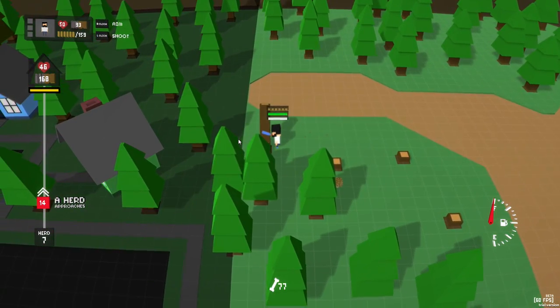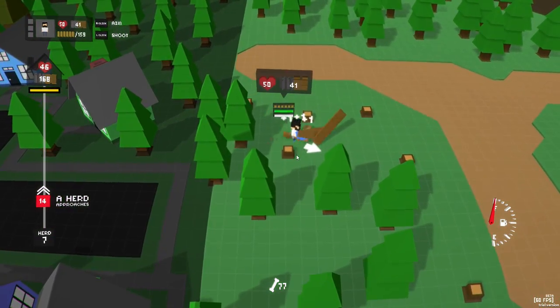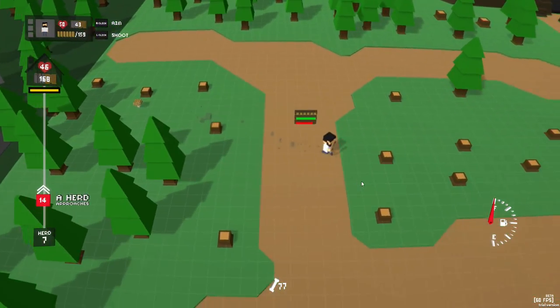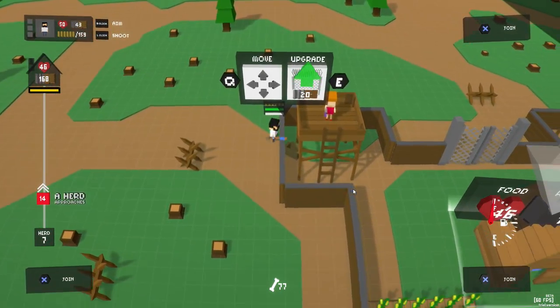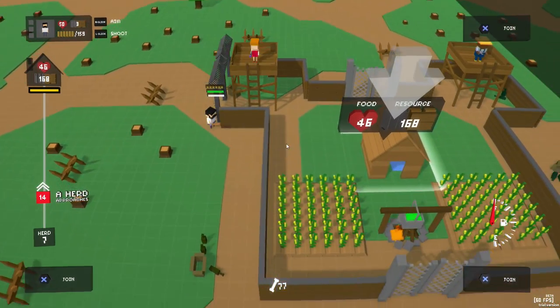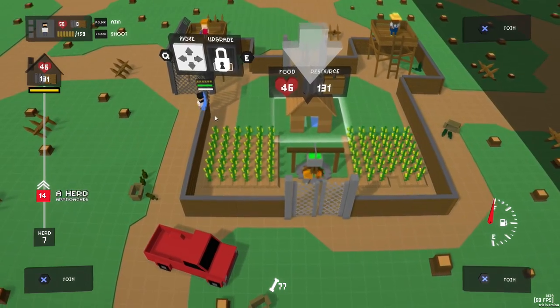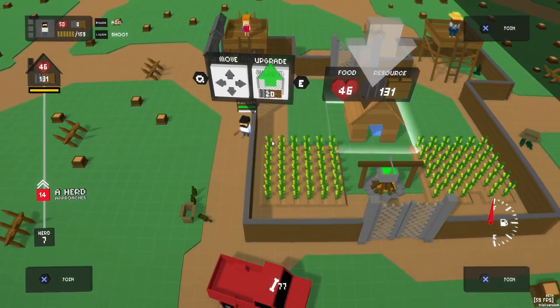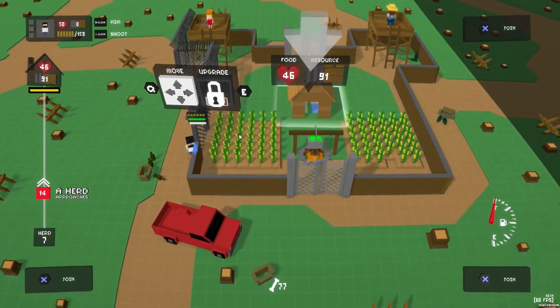I've gotten back to about the same point I was at before, although I think I might have had my wall slightly more upgraded in the last one. We have quite a bit of wood now, so we can actually go through and upgrade these — the chain link fence is what we're moving up to now. We have two of the little townspeople here that we've managed to rescue, and they make some pretty effective guards on top of the towers.